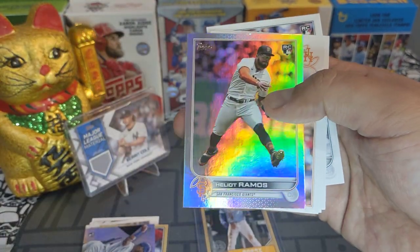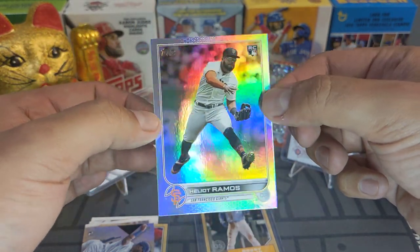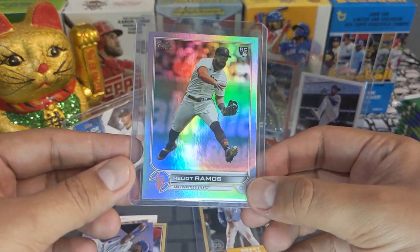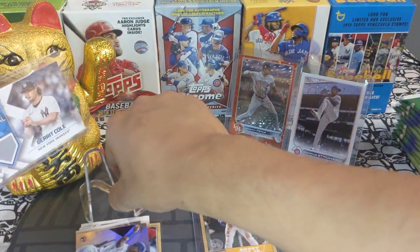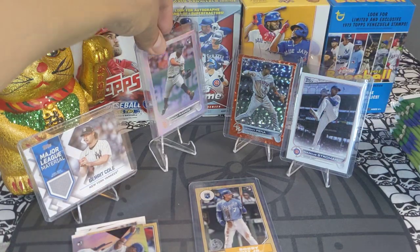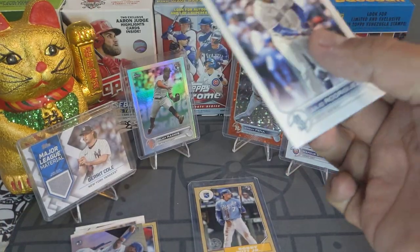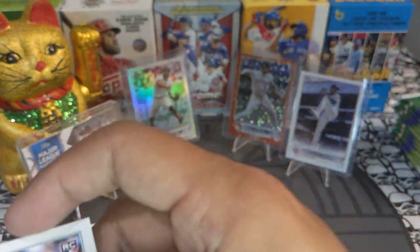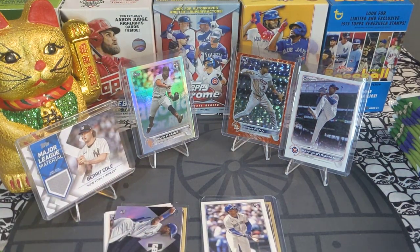We got an Elio Ramos — that's a very nice card and it's extremely clean. I like it; this guy's a pretty good player and this is a nice card, looks like a gem to me. We'll move the Garrett Cole unnumbered patch and put Elio Ramos on the stage. We also got a Julio Rodriguez rookie card — this one looks very, very nice. I always sleeve up the Julios.